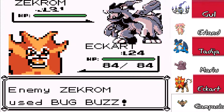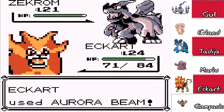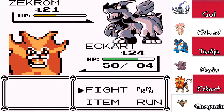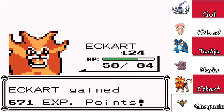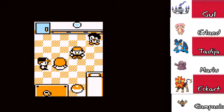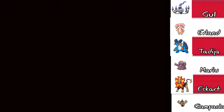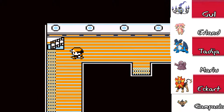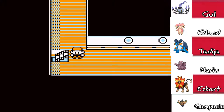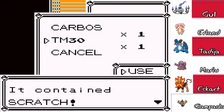You're using Bug Buzz — I resist that. Throw it over a beam. Another Bug Buzz, fantastic. It only does damage because you're a Zecheron. You're great! I trust you. How much? Zero. TM-30 — we're just gonna ignore that because you know what it contains? It contains Scratch. I'm pretty sure I've already found that before.